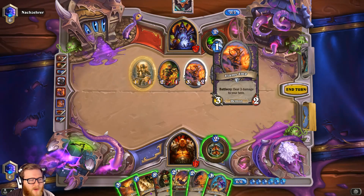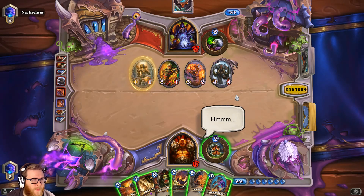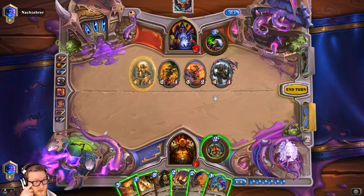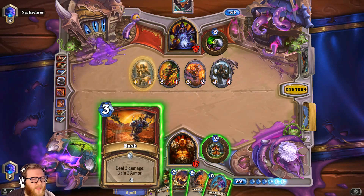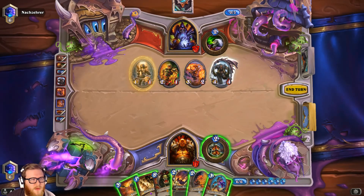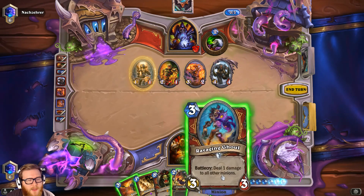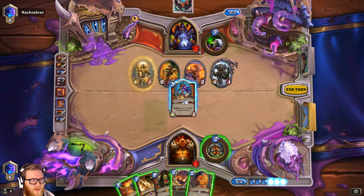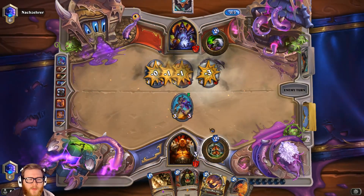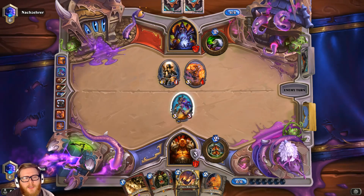We could also Fiery War Axe, Bash, or Shield Slam — but we only have three armor, so Shield Slam wouldn't really work very well on anything meaningful. I'll just go ahead and Bash this and play the Ravaging Ghoul. It kills two things — it kills the divine shield and leaves up the Flame Imp for a pretty good trade. This takes off the best minion, gives me some armor back. We can axe Loot Hoarder and probably Shield Slam next turn since I don't think he's going to do a ton of damage.